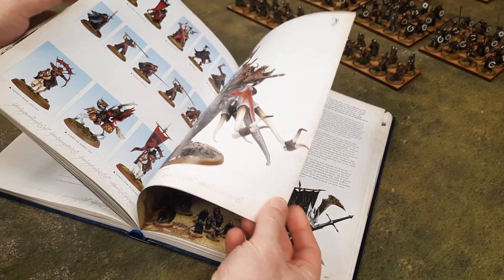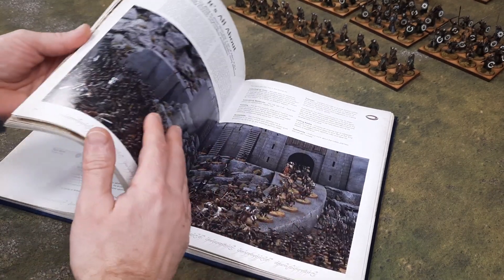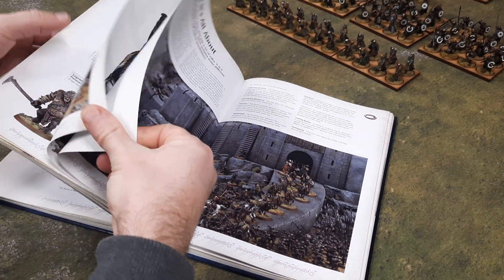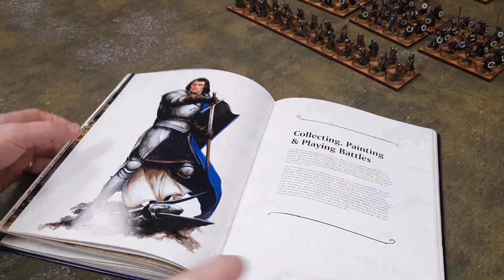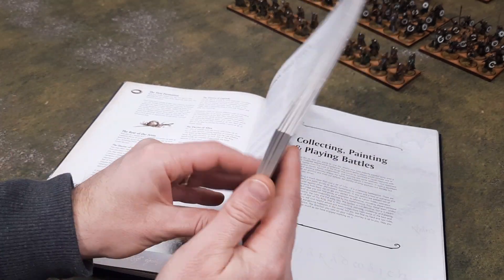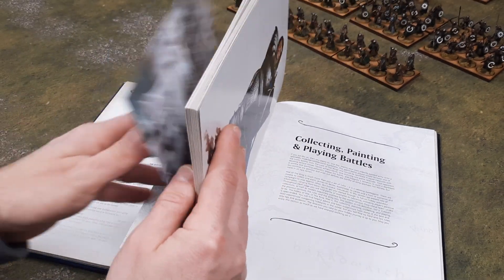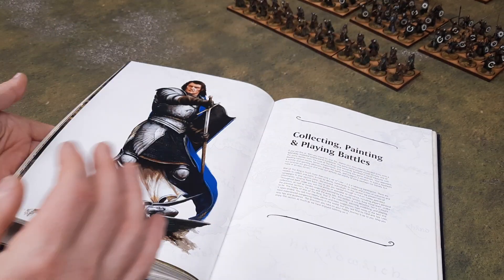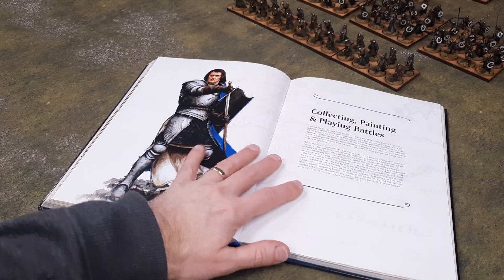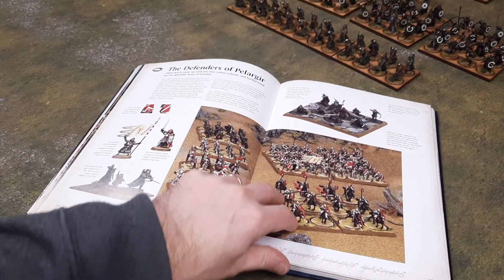There's Moria Goblins and Angmar in there. After all the army lists, there's no need to go out and buy separate codexes and army books — it's all in this one book. Then there's a bit of a collecting and playing guide, with a section on how to collect an army.